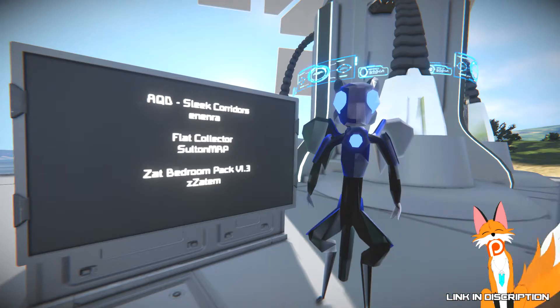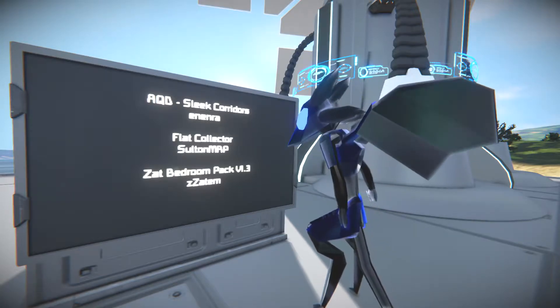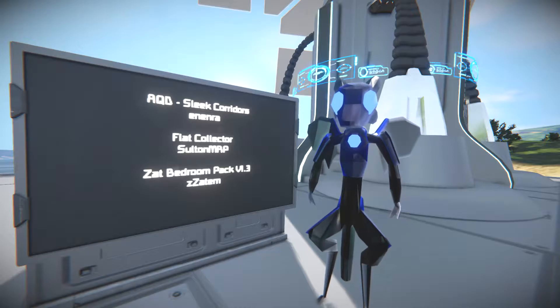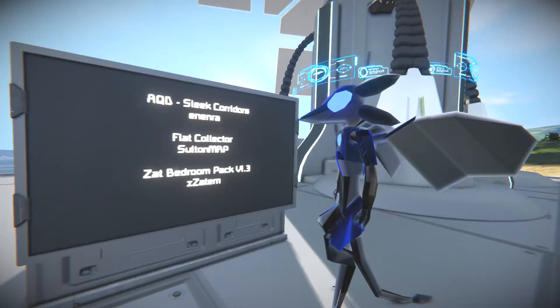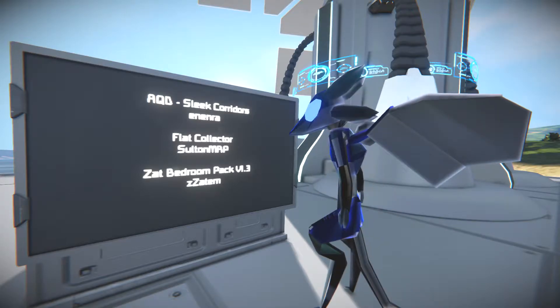The Sleek Corridors by Enenra — that is blurry as hell. The Flat Collector by SultanMRP, so we're going to do a flat mod every single week. And the Zat Bedroom Pack by Zaturn. I kind of realised it's actually an R-N, not an M. Luckily in the previous video I did write it correctly in the description.